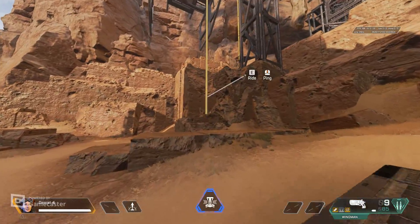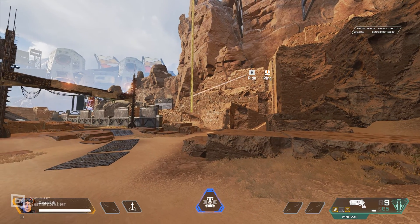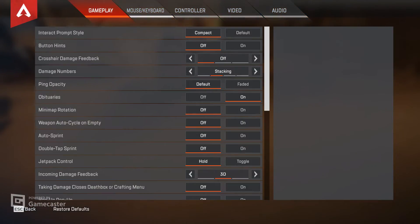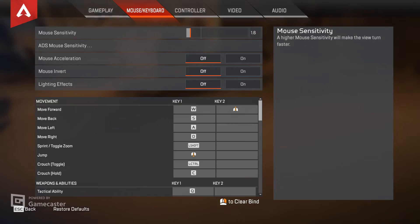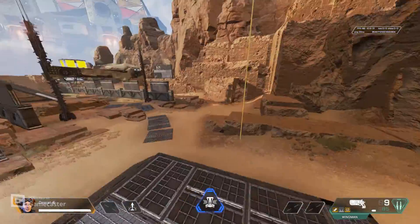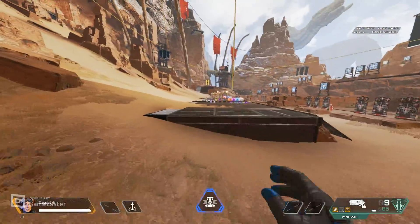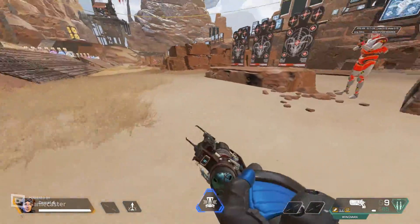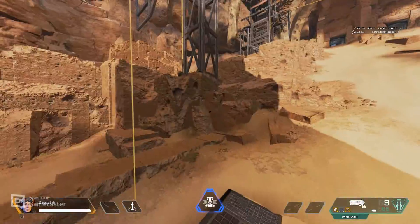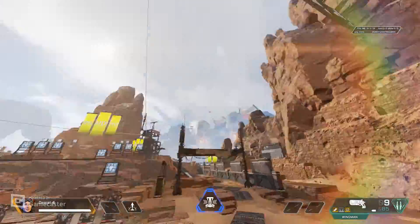The next mechanic is zipline bouncing, where you do a hyper jump. You look at the zipline, hold use, press it, then hit jump really fast. With scroll wheel it's much easier - I recommend binding scroll wheel up or down to jump, and tap strafing to the other scroll direction. With this you can fling yourself in a 180 instead of just straight forward.